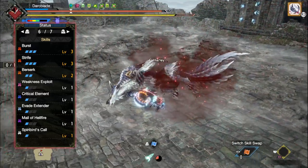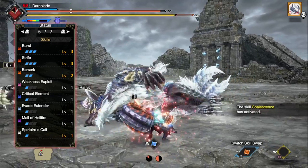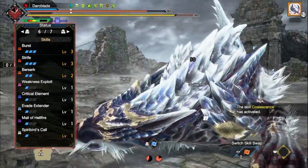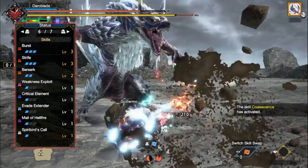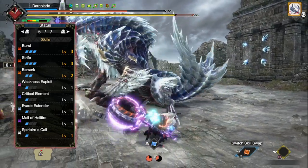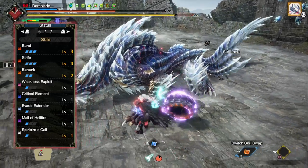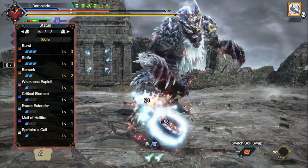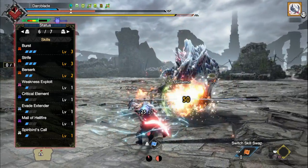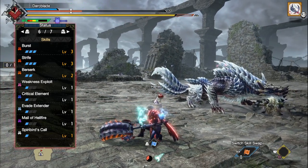Next up you'll have Weakness Exploit at level 1, which is a skill that increases our affinity whenever we're attacking monster weak points. I've mainly taken this to ensure we get 100% crit with this build once Coalescence is in effect. You'll then have Critical Element at level 1, increasing the elemental damage of our attacks whenever they crit a monster. You'll then have Evade Extender at level 1, an optional skill that allows us to dodge at extended distances. You'll then have Mail of Hellfire, which is a risky skill but is countered by Berserk thankfully. Basically it turns your hunter into a bit of a glass cannon: on the red scroll your raw attack is increased but defense goes down, and on the blue scroll your elemental attack goes up but resistances go down. But Berserk pretty much counters this.